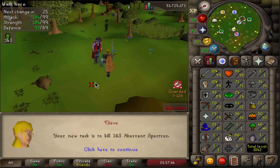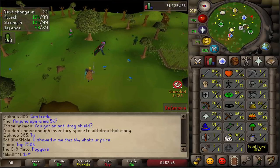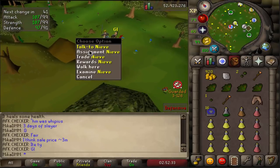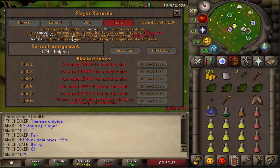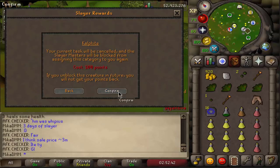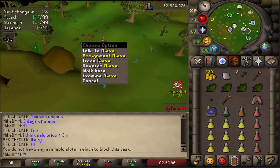Abyssal tasks — yeah, I'm not gonna skip a simple task like that. Let's do it. Kalphite — I can actually block this one. Wait, no — I need 50 quest points to block. I have 200 points and three skips, but I can't block. I'll just cancel it then.